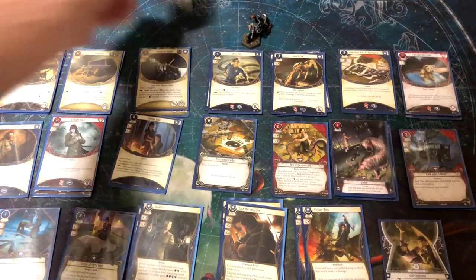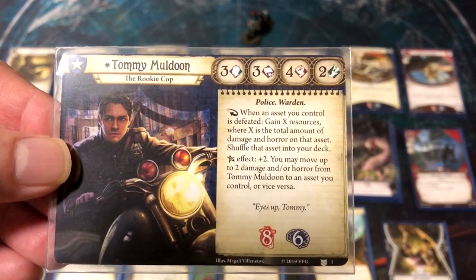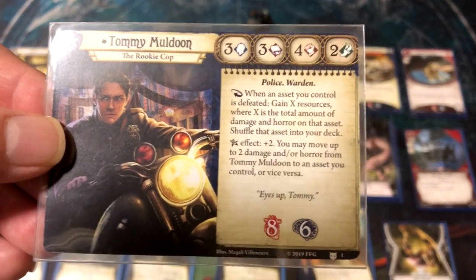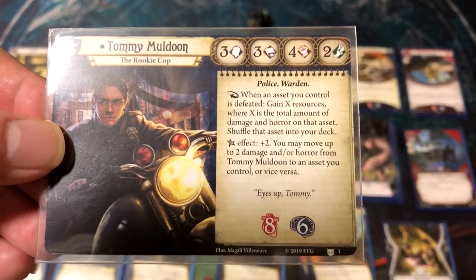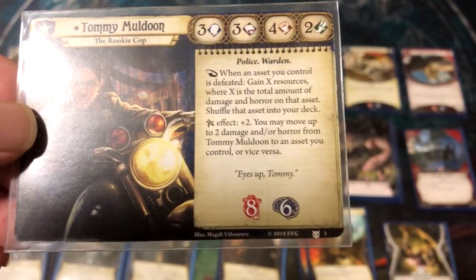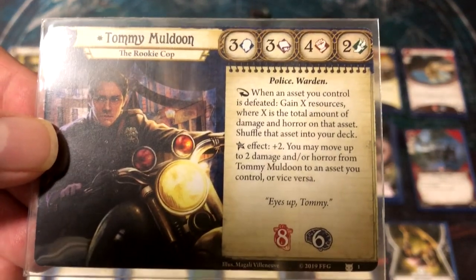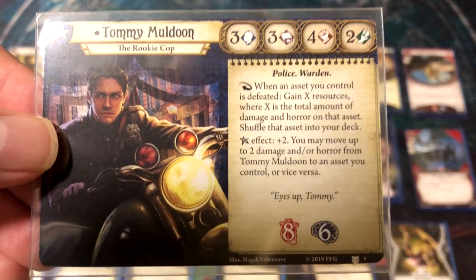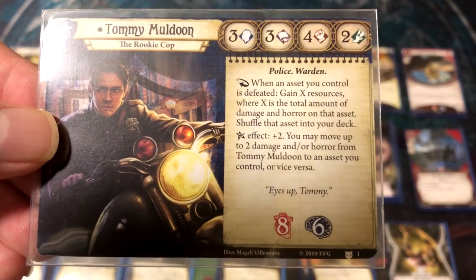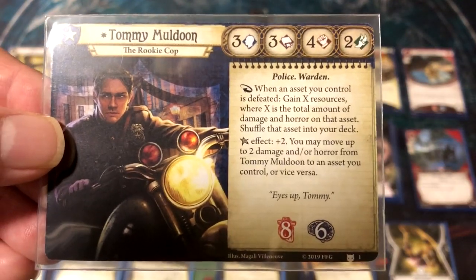Tommy Muldoon is a Guardian. He has the same stats as Roland: three Willpower, three Intellect, four Fight, four Evade. His special ability is: when an asset you control is defeated, gain X resources where X is the total number of damage and horror on that asset, then shuffle that asset into your deck. So he can recur assets that have damage and horror, which is super awesome. People have called him a Paladin or a tank. His Elder Sign effect is plus two — you can move up to two damage and a horror from Tommy to an asset you control, or vice versa.